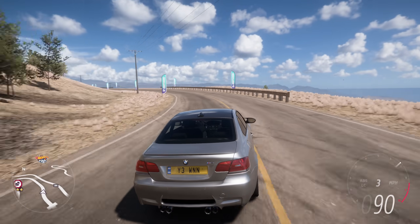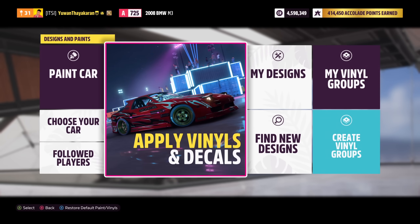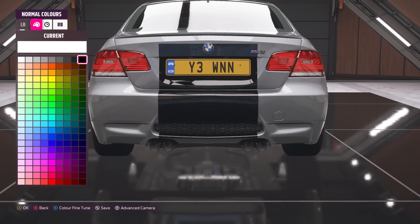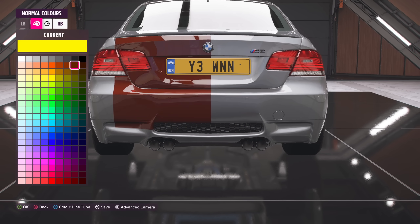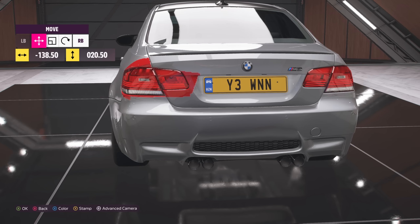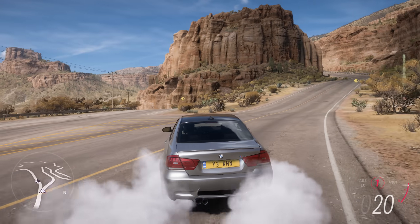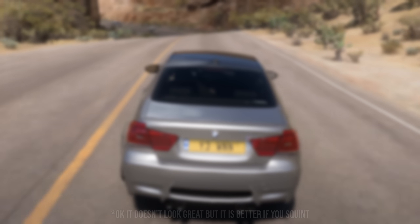To do this, all you need to do is get an E92 M3 and have a lot of patience. Once you've got your car ready, go to apply vinyls and decals and go to the back of the car. Get a square vinyl and try and colour match it to the taillight of the car. It's slowly coming along nice — this is taking way longer than I thought. Let's mirror this to the other side, and just like that you made your very own E90 M3.